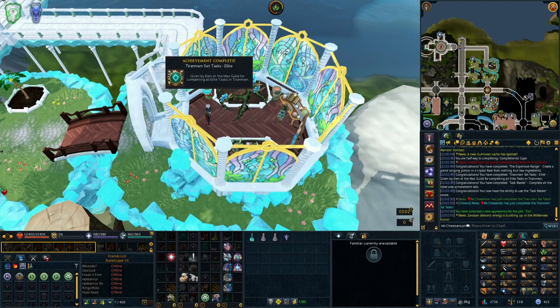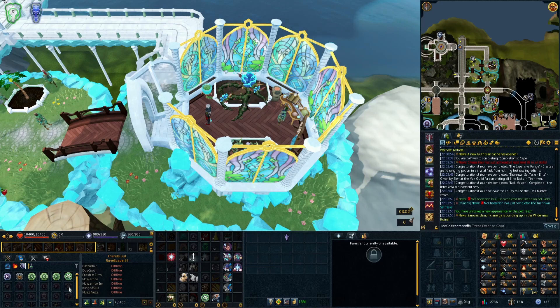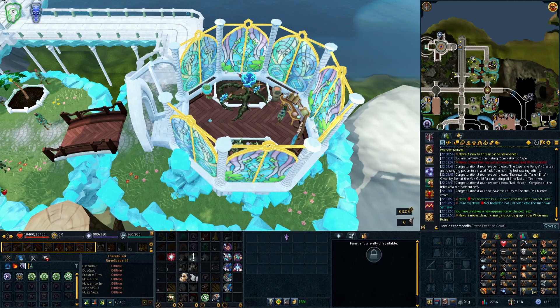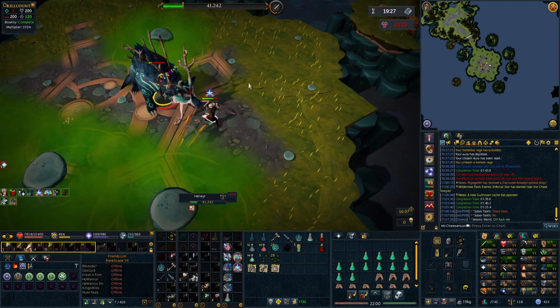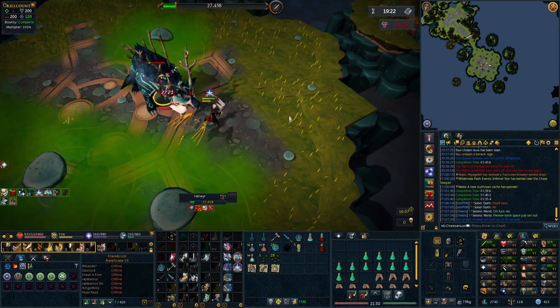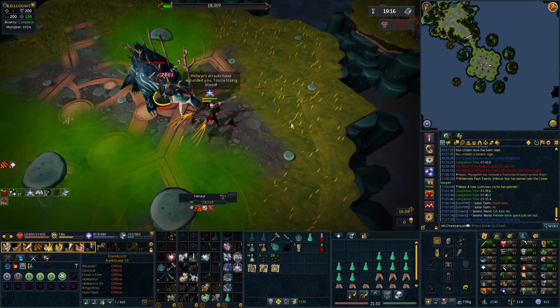This is the final one — the Tier 1 set tasks elite — and the Task Master achievement is complete. I've completed all area achievement set tasks, which is pretty cool. The Tier 1 quiver 4 is nice because it gives you unlimited teleports to different places around the area and unlocks some additional teleport destinations. The quiver 3 is very good as well.